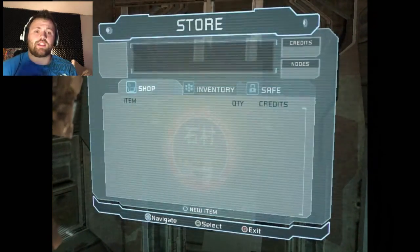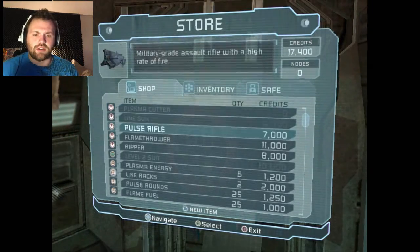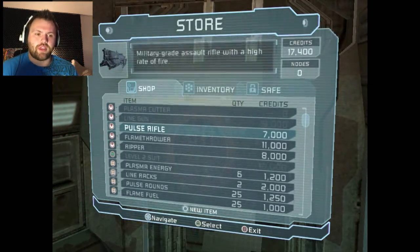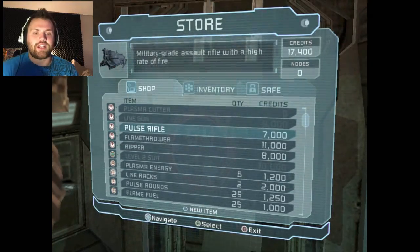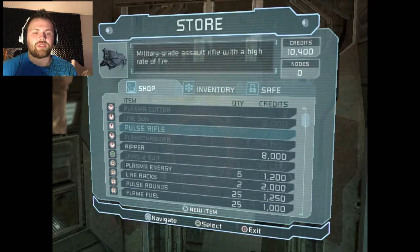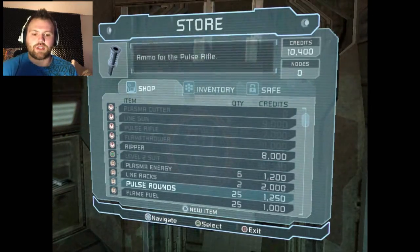I think we said we're going to buy the line gun last time. Not the line gun — the line gun. Line racks is what we got, the pulse rifle, I think that's what we were going to buy — line racks. I can now buy with 17,000 credits. Let's go with this and I'm pretty sure I have quite a bit of pulse rounds.